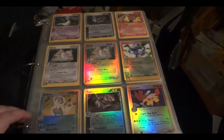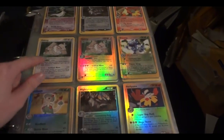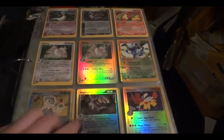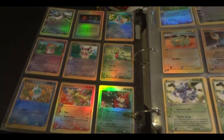So here we are with Ruby and Sapphire. These three are hollow — actually that Slaking is hollow as well. Then we go into rare reverse. Gardevoir is a rare reverse and the rest are common and uncommon.